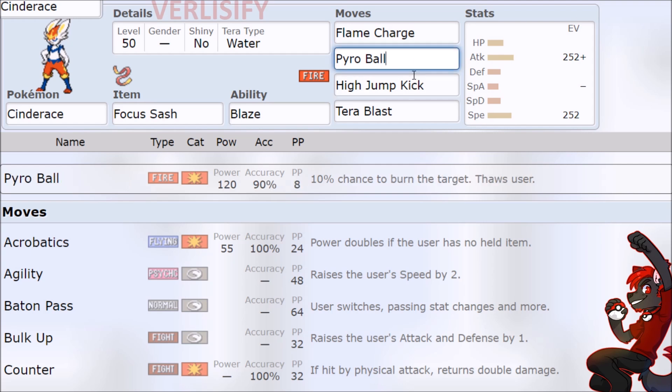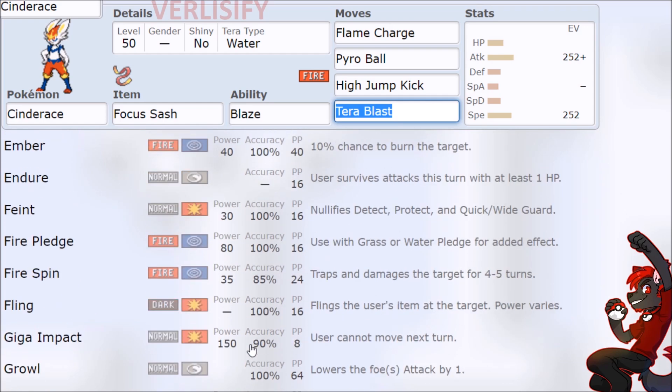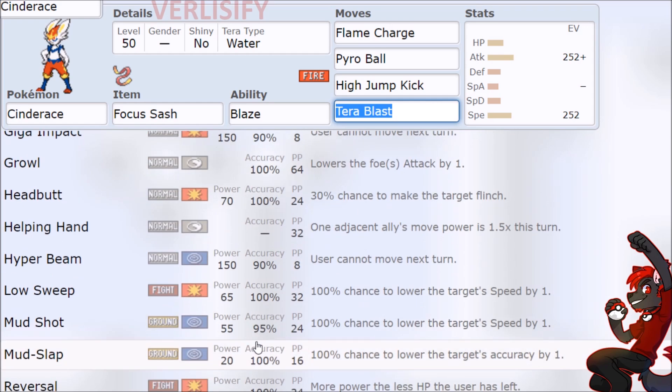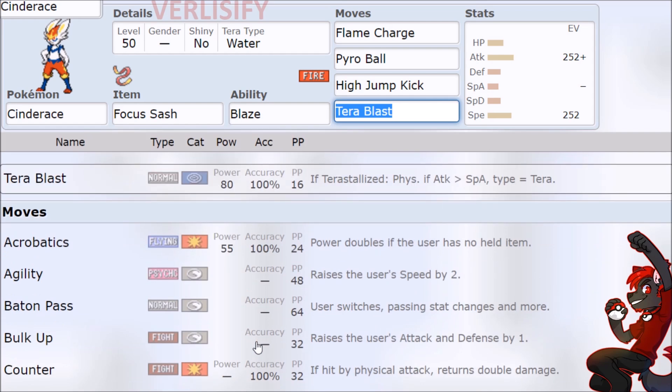That's kind of where you want to be — Pyro Ball with coverage and potential Terra, or just staying Fire and using a natural coverage option Cinderace has. And that's really all there is to Cinderace: pick a Terra type to round out your coverage or adapt to the meta, and try to one-shot everything with Pyro Ball otherwise.